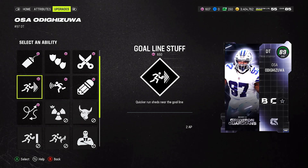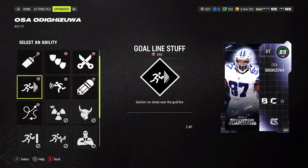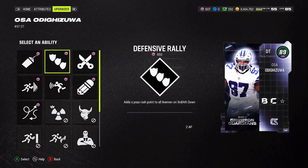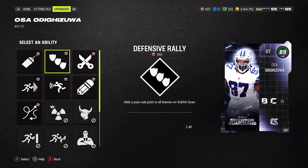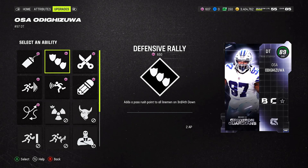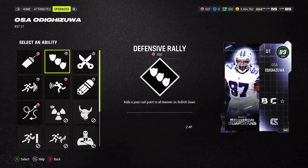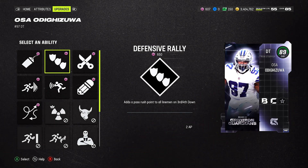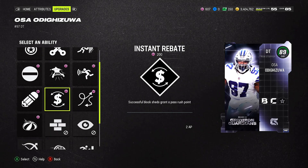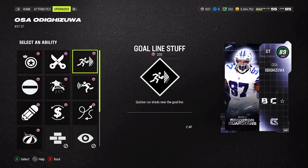Looking at these defensive abilities — I like Defensive Rally because it adds a pass rush point to all linemen on third and fourth down. So if it's third or fourth down and you want to stop a conversion, you can get on one of your best users and try to get through the linemen for a sack. For the second tier I'd go with Goal Line Stuff for quicker run sheds near the goal line.